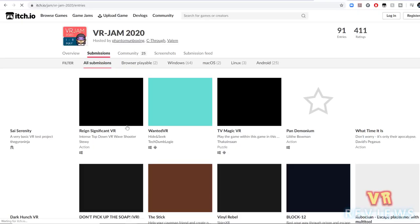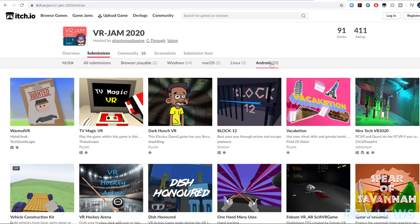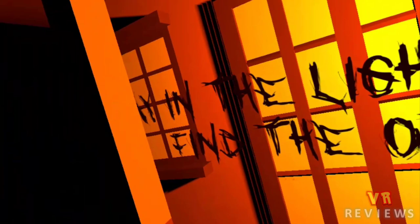If you want to try these games for yourself, visit the website — link in the description below — go into submissions, then filter by Android Games, and these games should all be compatible with the Oculus Quest.